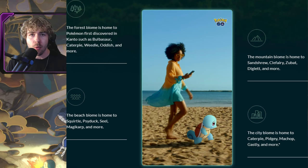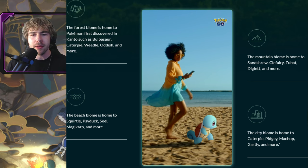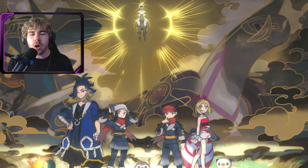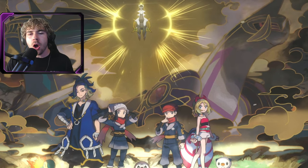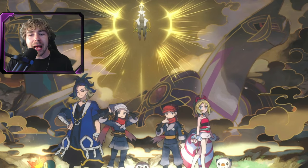I'm assuming the mountain biome is also where Charmander is, if you want to go after shiny Charmander since it is shiny boosted in this event. They also mention that towns and other populated areas are included in the city biome, just for clarification on that.